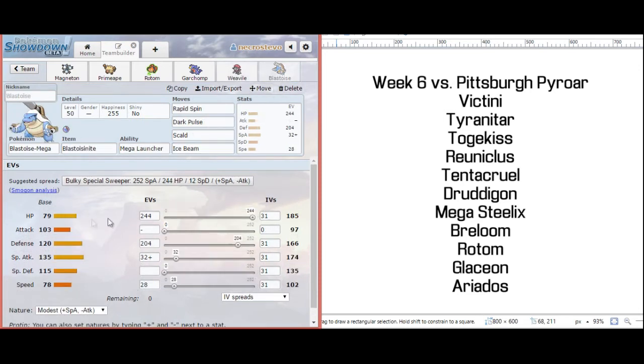Our last member is going to be a little bit of glue for this team. This is a really weird Blastoise EV spread. With 244 HP and 204 Defense, Modest nature and natural Special Defense, there is no move that a Specs or Band Victini can go for — including Bolt Strike or even Grass Knot — that will one-hit KO Mega Blastoise after I switch into Stealth Rocks. So that means I can live any hit and fire back with Scald.